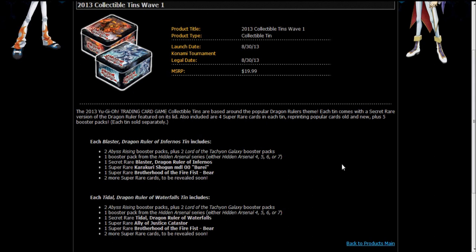The second card, Ally of Justice Catasta, had been hinted at before that it was going to be in a tin, but we didn't know which tin — whether it was going to be in both or just one. But we can now tell you it's in the Tidal tin. So if you want Catasta, get the Tidal tin, and you can also buy it as a single.